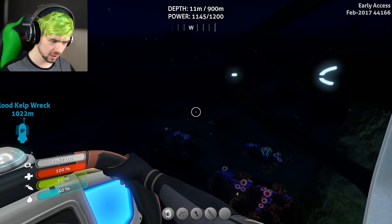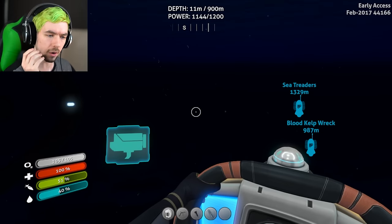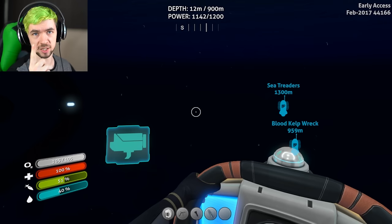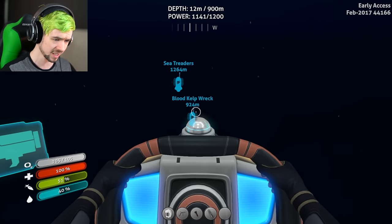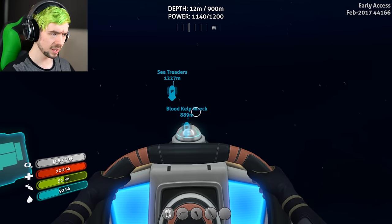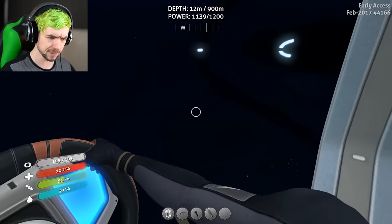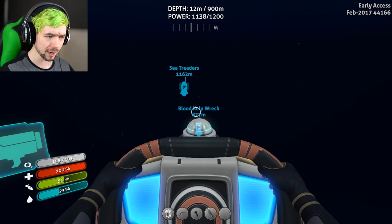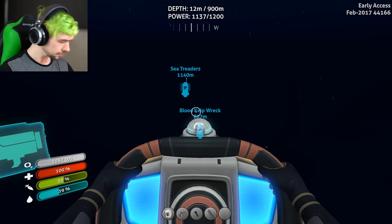While I travel over here, I'm going searching for wrecks. There are two things I want to get that people have been telling me are very important: a water filtration system, which will help me get a lot of water easily since water is a big killer for me in this game; and also a modification station — which was the workbench in the game before — that people said you find in wrecks, possibly the blood kelp wreck. My game was broken before, so maybe it's fixed now.